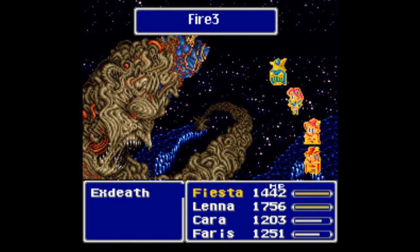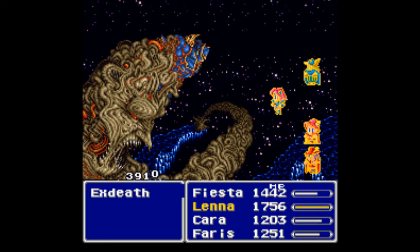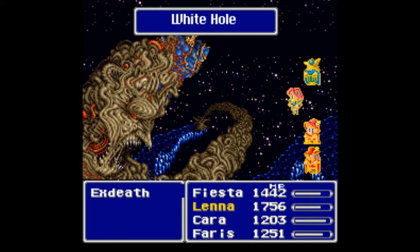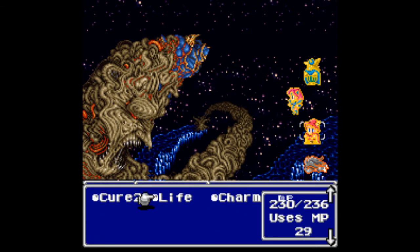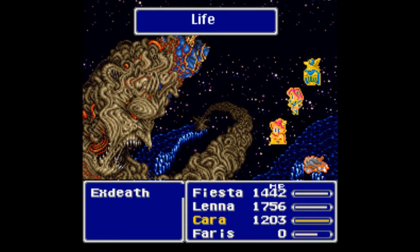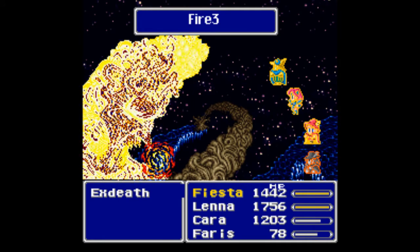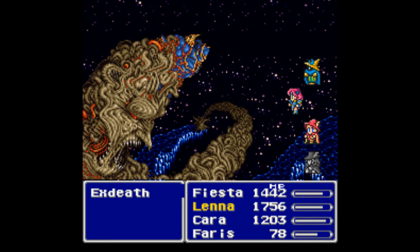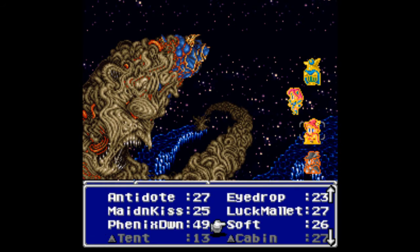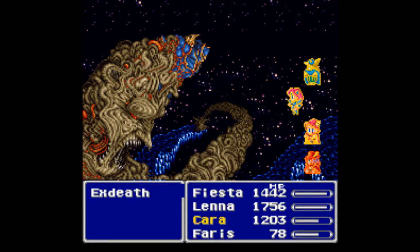The Final Fantasy V 4-job Fiesta is a charity event that goes on every summer. Basically you can sign up and you will be randomly assigned four jobs from Final Fantasy V. It's a final old-fashioned SNES game. There are 18 different job classes in this game. When you sign up you get randomly assigned four jobs and then you have to play through the game using those four jobs. Since I enjoy this game and have done a lot with it on my website, I decided this summer I would sign up.